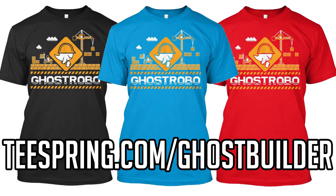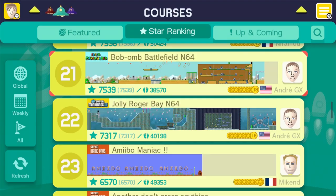So make sure you click the link in the description below. You can see the shirt on your screen now. It comes in black, teal, red. There's also zip hoodies. It's my favorite design I've ever made. So that's number one.